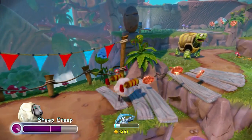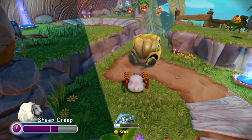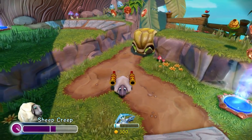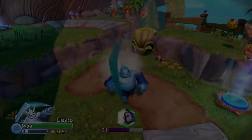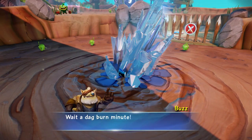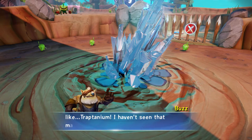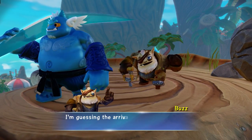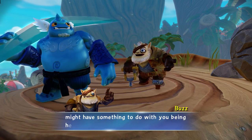Sheep Creep can run, jump, and push turtles just like a Skylander. But what's really fun is the ability to tag team between your Skylander and your villain with the touch of a button. Wait a dag-burned minute — that looks like Traptanium!